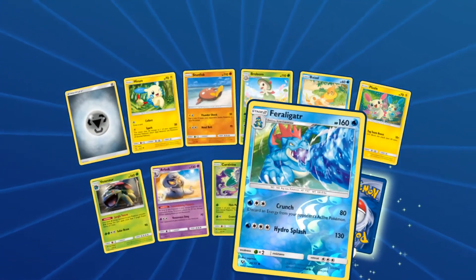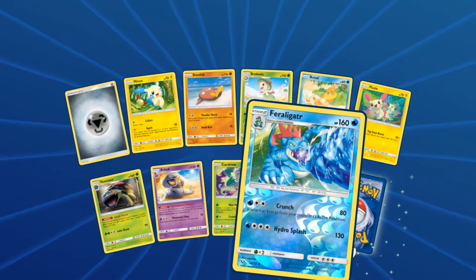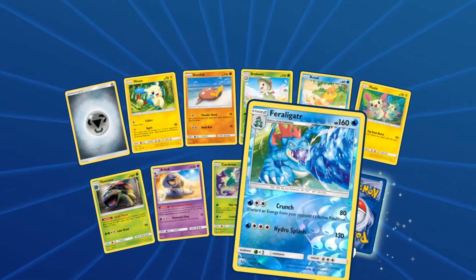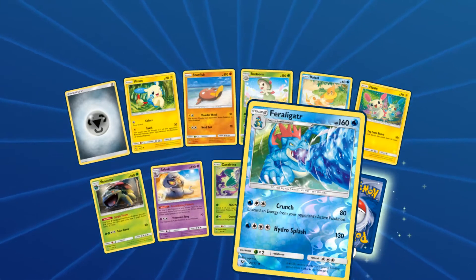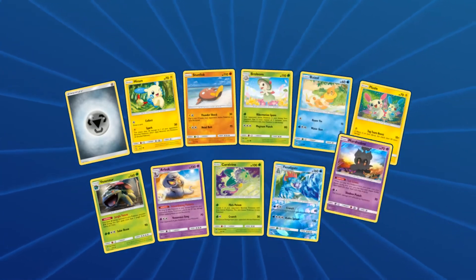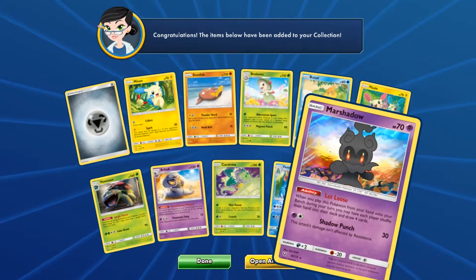I was literally about to say most of these are not going to be new — and here we have a new Reverse Holo for Feraligatr. I don't know if I've seen this art yet; I probably have. I love Feraligatrs so much. And our next pull is Marshadow Holo.